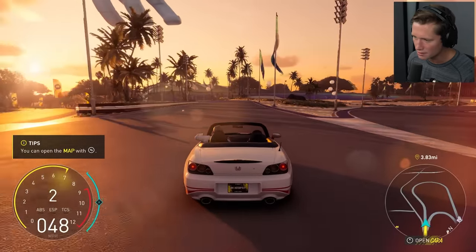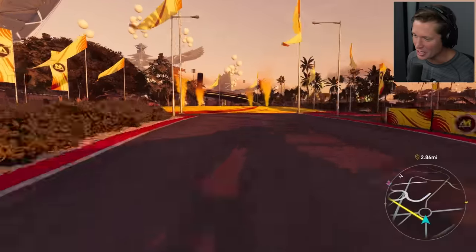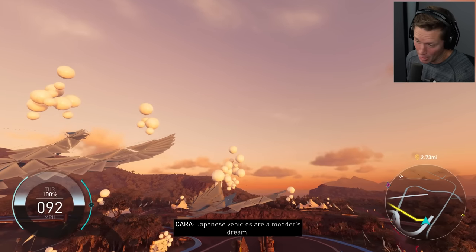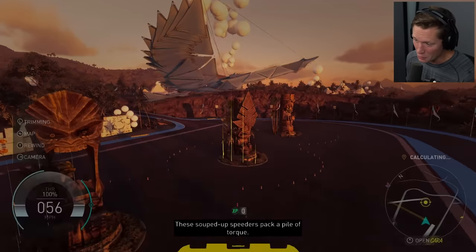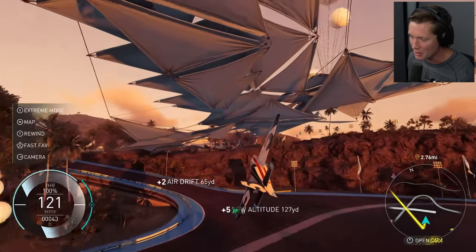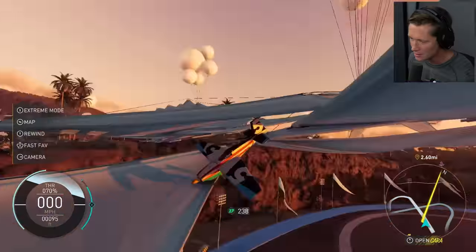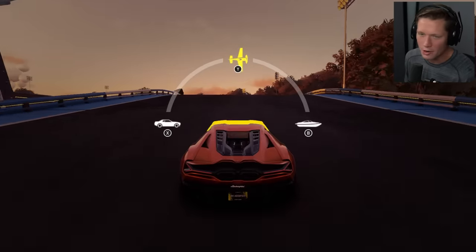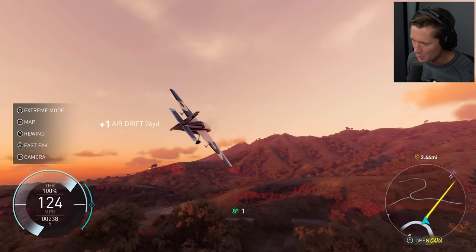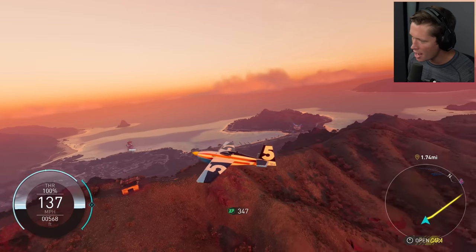You can swap from car to plane to boat at any point. I don't think a boat belongs up in the sky like that, but — oh wait. Well, now we're in a predicament. Let's try it again. We have nitrous in the planes as well — look at this map. Welcome to Oahu.